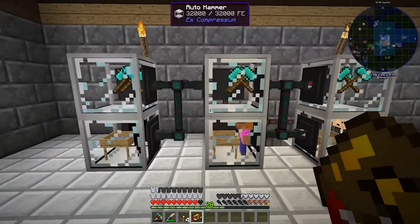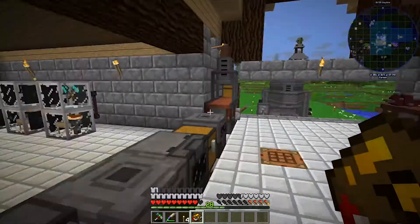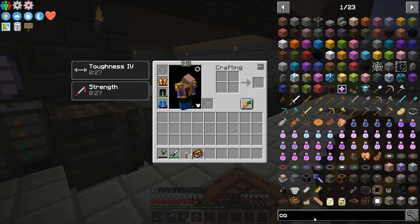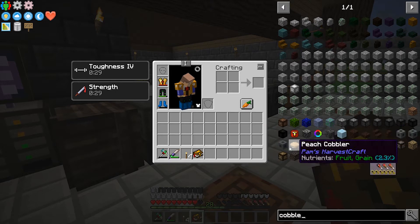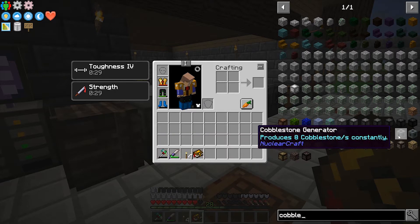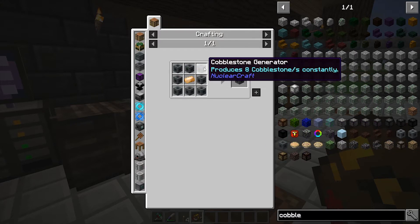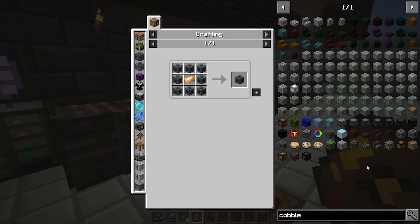The only thing we don't have right now is something to make cobblestone. I looked in the pack and there isn't the cobblestone generator we're used to, but there is one from Nuclear Craft that produces 64 cobblestone or 512 constantly. So we might as well try it out. We're going to need to make eight of these to get the 64-per-tick one, which is what I'm going for.